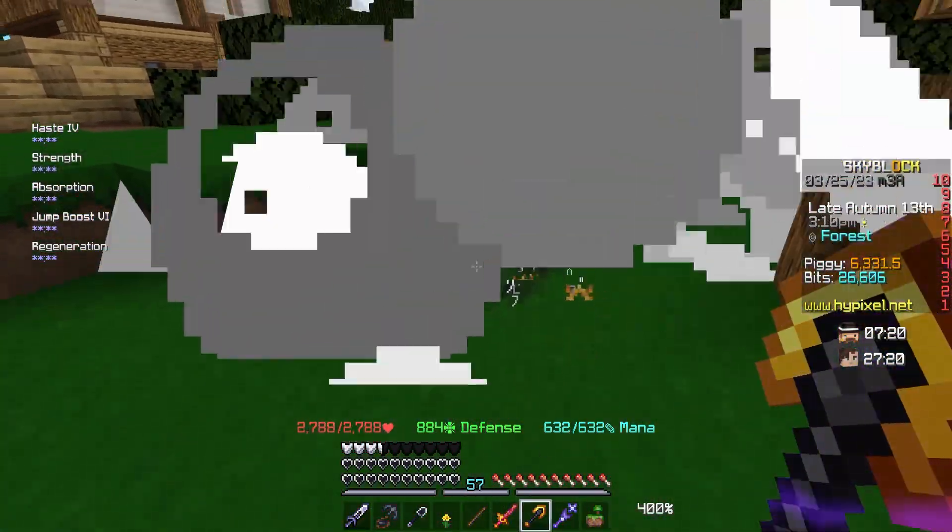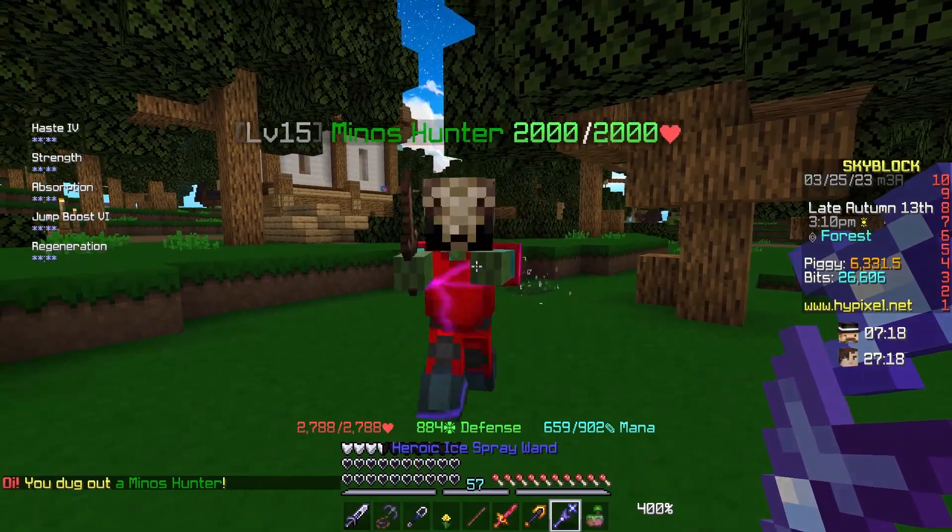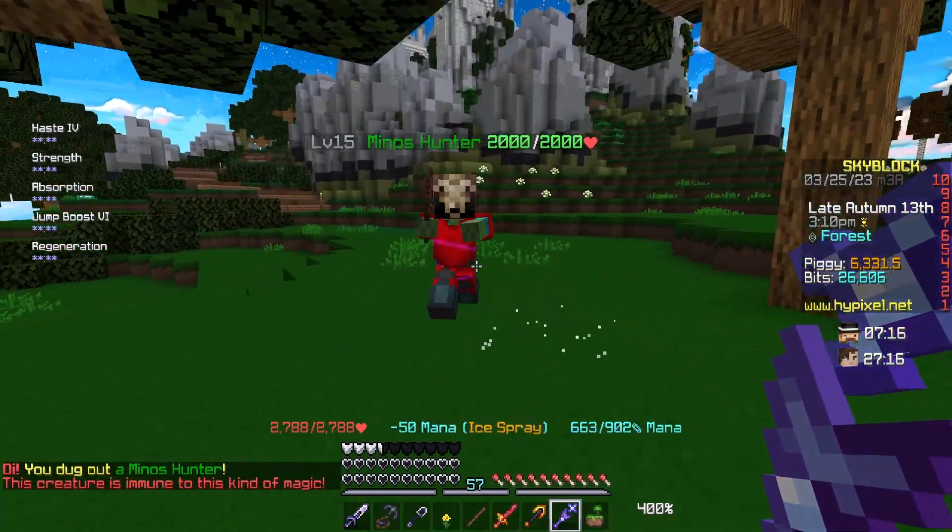And if we look here, the Ice Spray Wand actually does not work on the Mythological creatures, which makes the Staff 100 times better.